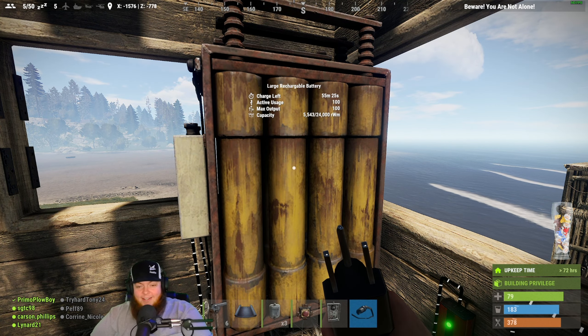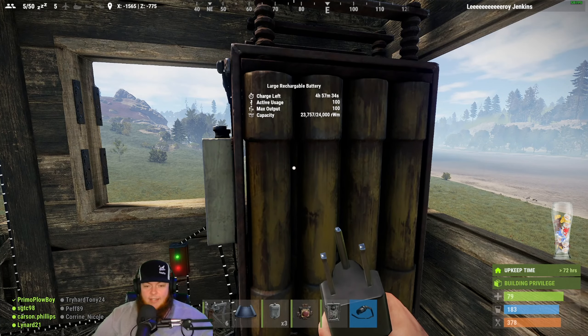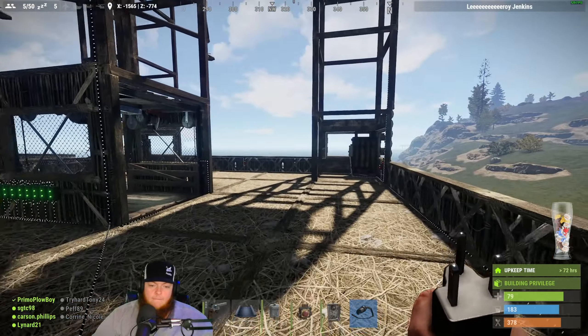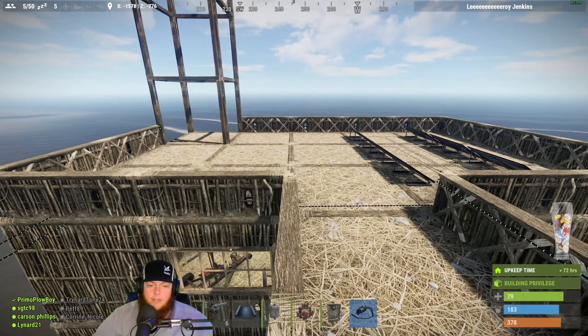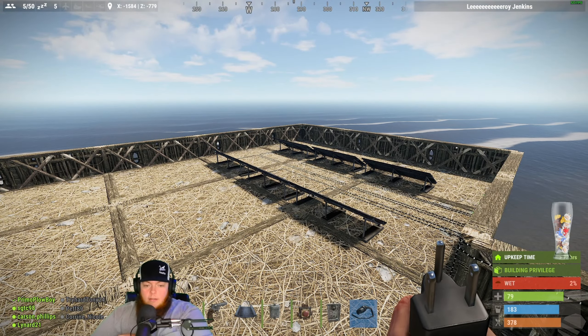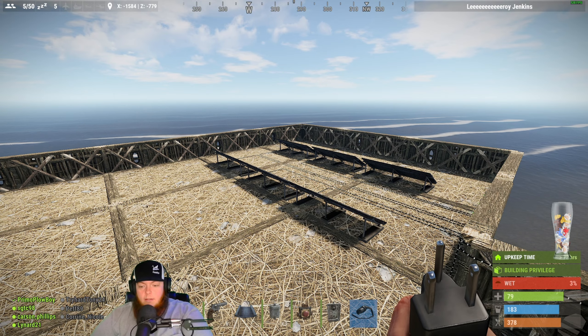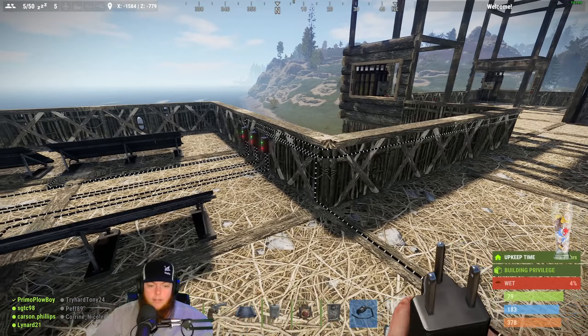That one getting two windmill power is almost charged — 23 out of 24, basically all the way charged. I'm starting to think I might need to throw another solar panel or two up there. Maybe one more for each, like three more total. Right now we have two per, probably change and go to three per — that'd be good.